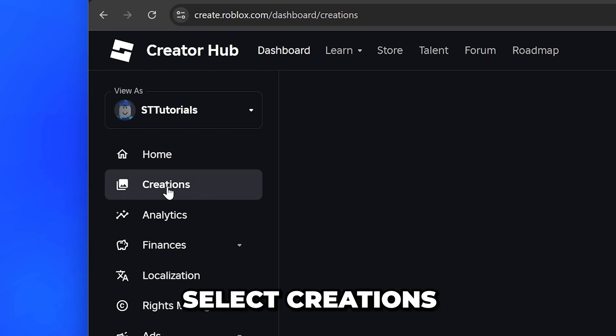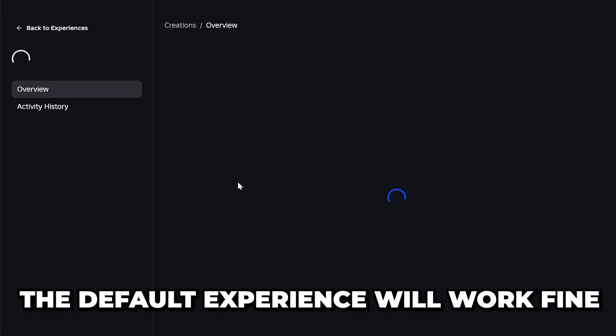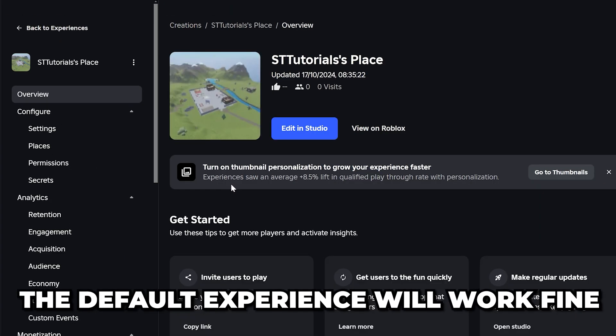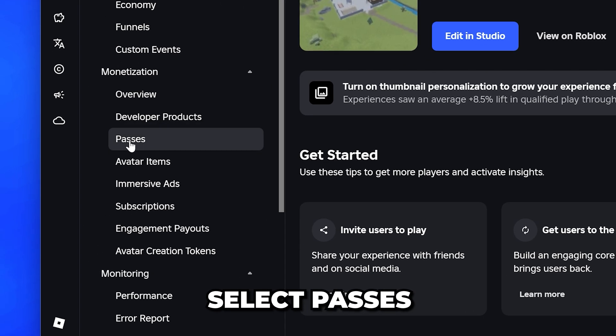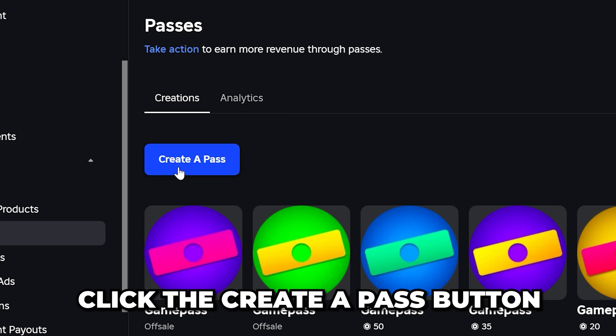Head to the side and select Creations. Select an experience or create a new one — the default experience will work fine for Please Donate. Scroll down on the side menu and find the Monetization heading, then select Passes from below.